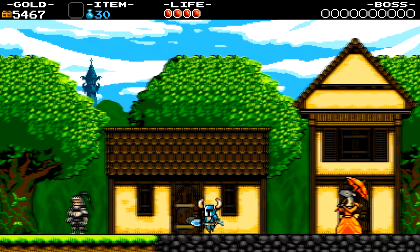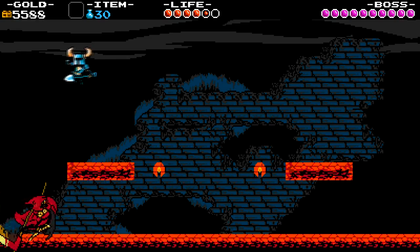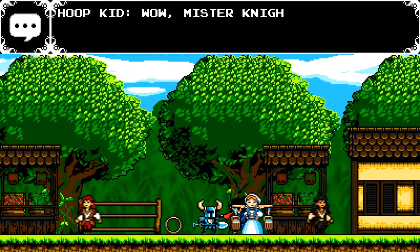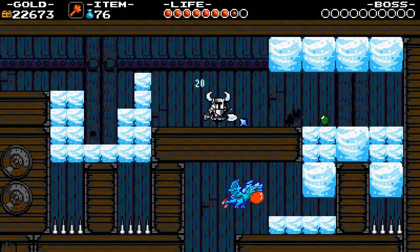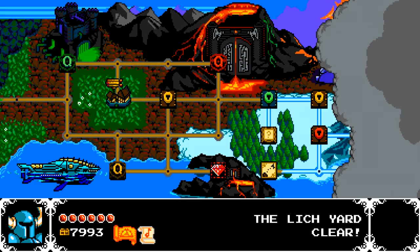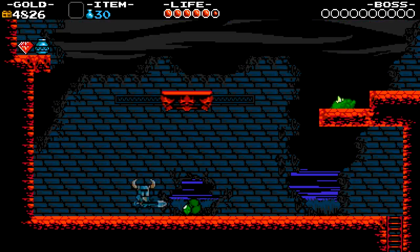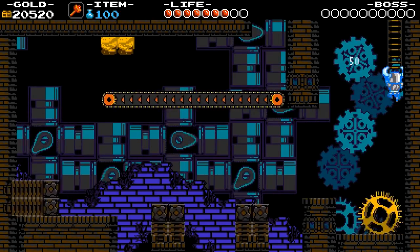For instance, the game has a decidedly Zelda II vibe to it — that's the game that comes to mind first and foremost, in my opinion — with a downward jumping thrust, passing through villages, and talking to the townfolk, although I've yet to find anyone named Error. Even the number font used for points and how it floats up reminds me of Zelda II. But yeah, it's a mishmash of tons of stuff: the music reminds me of Mega Man, the overworld map is like something out of Mario 3, the backgrounds and overall theme are like Castlevania, and the level design takes advantage of the spike thrust like DuckTales did, and so on and so forth.